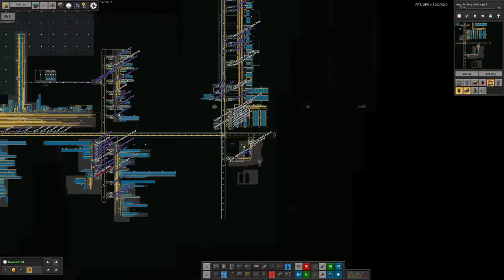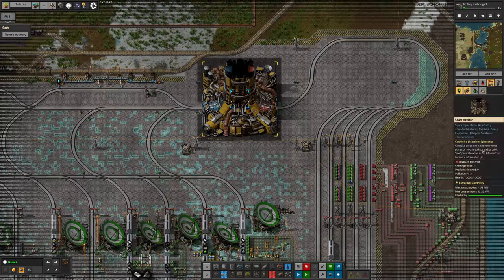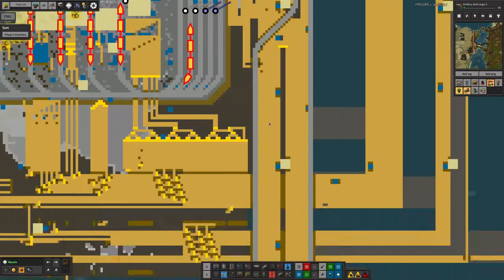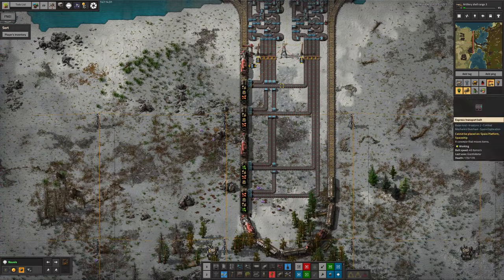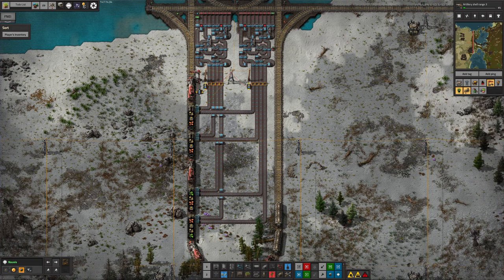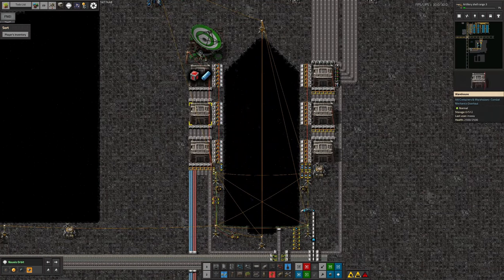This train then travels all the way up the spine of the space station and goes down the elevator to Norvis, drops in over here, unloads as we've seen before with other trains. All the scrap, ores and things get dumped down here and go into trains to be taken off to be recycled. On the other side we're loading in the things needed out on Talos - in this case vulcanite and cryonite - being loaded into the spaceship to bring over to Talos orbit.